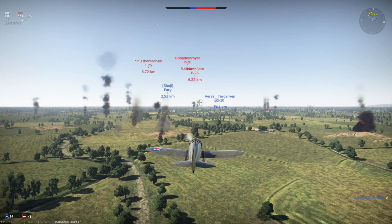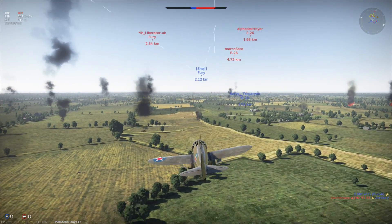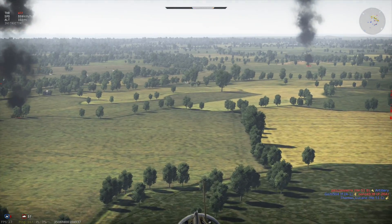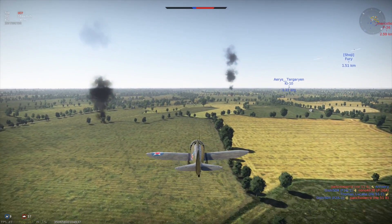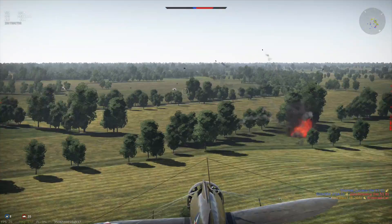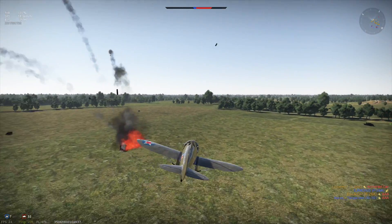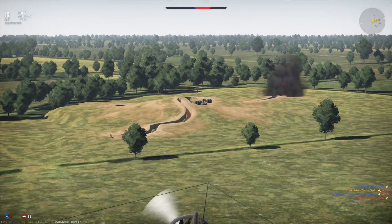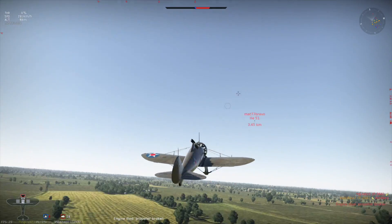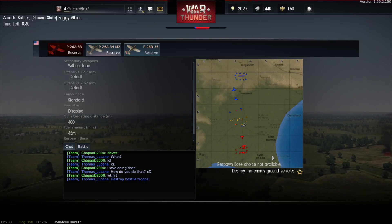I don't know what that critical hit was — it must have been something with his engine because he lost control after that. We are losing this battle. As you look at the top, there's a blue and red bar, and we are obviously losing. Maybe we can change that, but we're losing pretty badly — you'd have to take out a lot more of these ground units. That was epic though; I liked taking out that plane. Let's go for this armored car right now. Got a hit. Another armored car right there. I hit the — crap! My engine! I'm about to crash land.